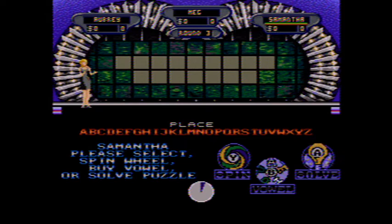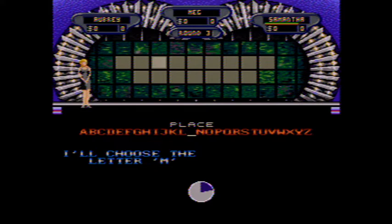Still in the game with $1,800. Let's see if we can bounce back in round three. As Samantha strikes, we're going to put a $3,500 space on the wheel and a puzzle where we're going to try to solve a place. Let's go, Samantha. $200. Would there be an M? There would be — two of them.